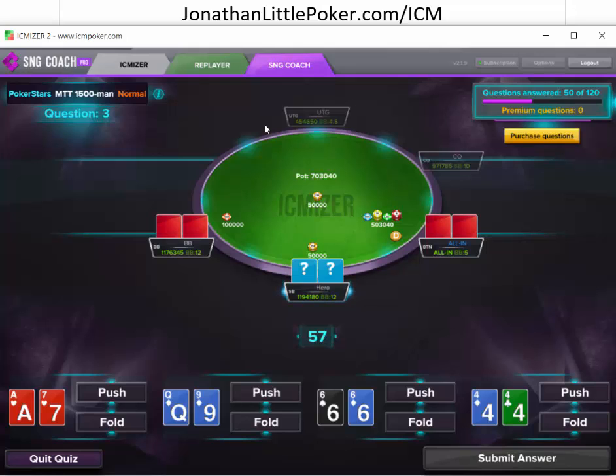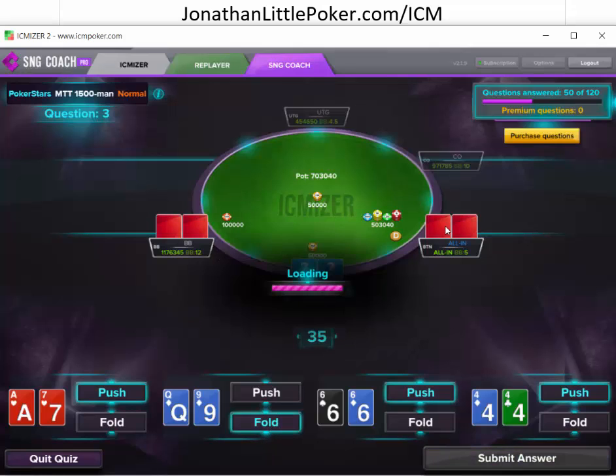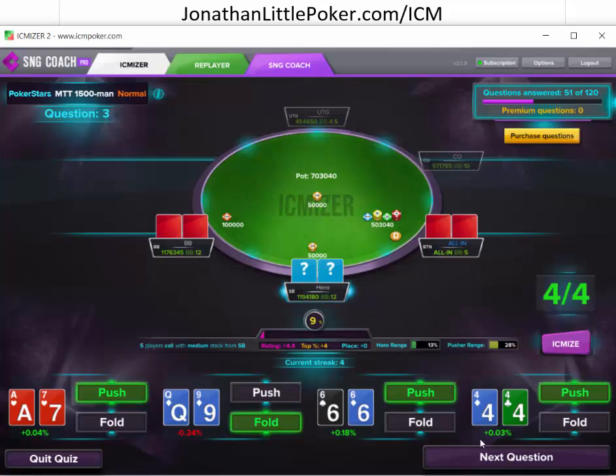Here we go — this is doing various situations where we are facing shoves sometimes too, so this is going to be like a complete total quiz. Five big blinds all in, stacks of 12, 12, four and a half, and 10. This guy should be pretty wide. These are all going to be pushes. Queen-nine suited is probably close — I'm going to say it's a fold. We got all those right too. We are on fire.